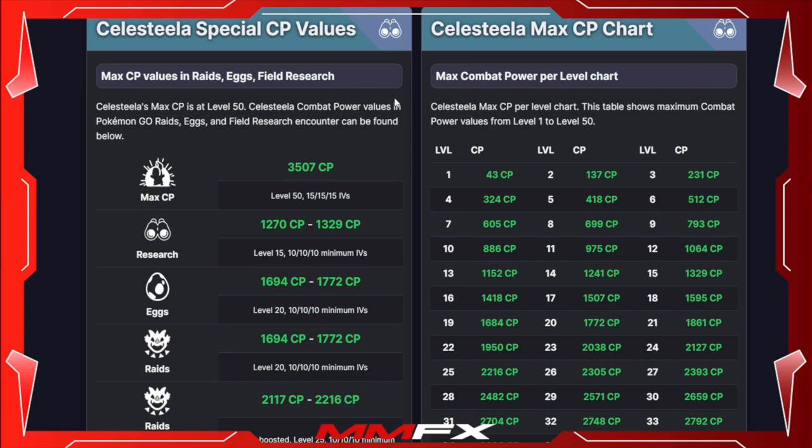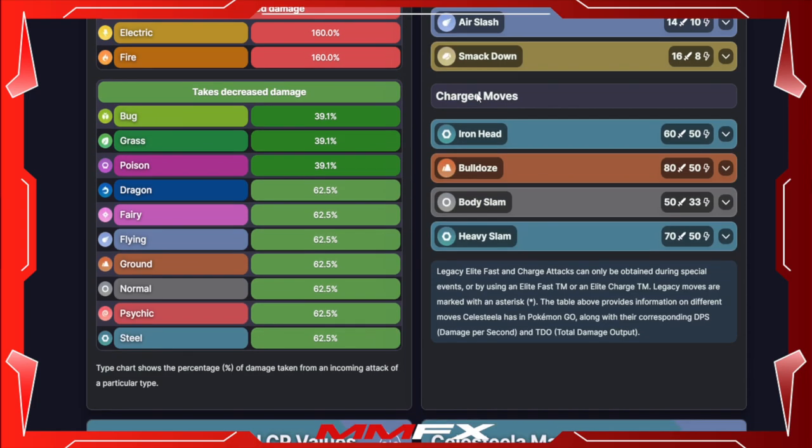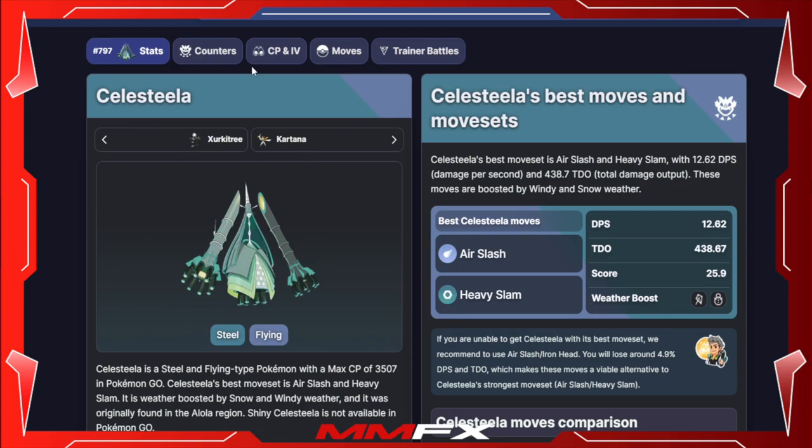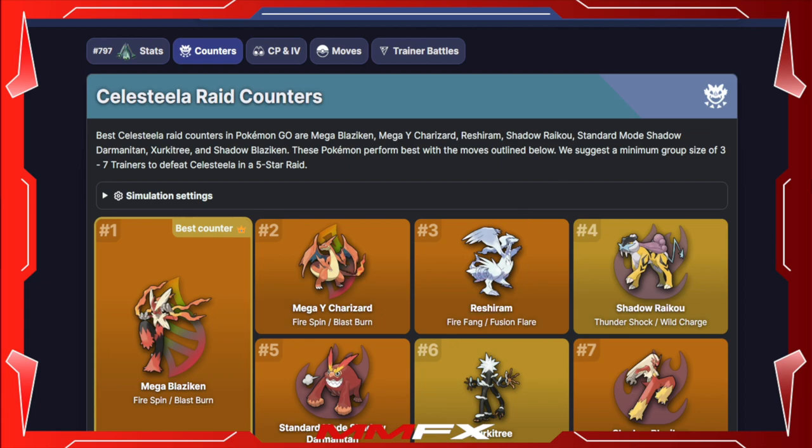While in raids you are looking at 1772 CP for a 100% IV, or 2216 CP for a weather boost. Looking at its counters, you can use the same raid counters you brought for Kartana: Mega Blaziken, Mega Charizard Y, Reshiram, Shadow Darmanitan, Shadow Blaziken, Shadow Moltres — all the Fire types. It isn't a quad weakness so it will do less damage, but those are the Pokemon to bring in.